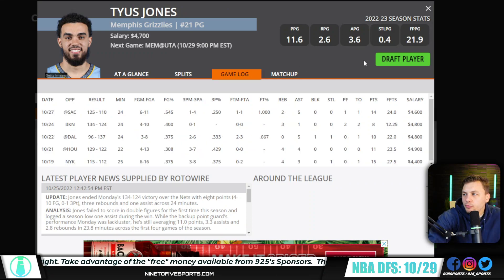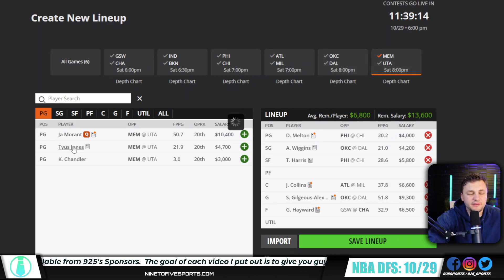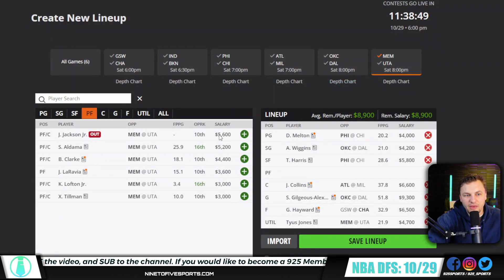Tyus Jones could be a very awesome play as well. With Ja Morant currently doubtful — so if he sits — Tyus Jones is a play that I think will step into a more prominent role and get around 30 minutes. He's already a guy that shoots the ball a lot in a backup role — he shot the ball over 10 times in four out of five games. So if you give him a few more minutes and a little more usage at 4.7, it wouldn't be shocking to see him get to 30 DK points. He's one of my favorite plays on the slate given the value price point.